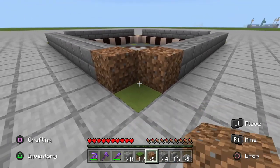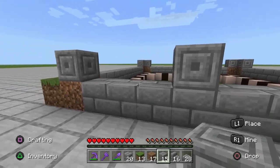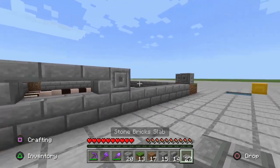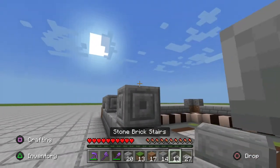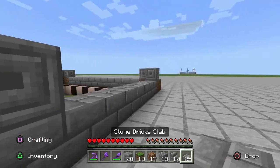Now we're going to go to all the corners and add one single dirt block with a chiseled stone brick on top, then one grass block in the corner. Going back to the chiseled stone bricks, count four blocks across and place another chiseled stone brick leaving three blocks in between them. Then add an upside-down stair on both the chiseled stone bricks and finally add one stone brick slab in between them. Do this on all four sides, making sure you're leaving a three-block gap in the middle of all the sides.